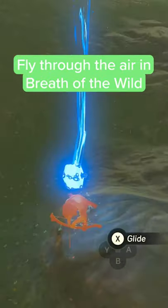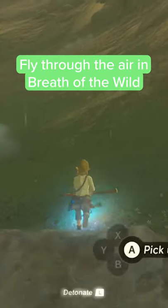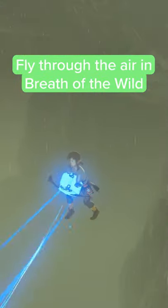Important things to note: Link will fall if you stop holding B or a direction on your joystick. And if you want to build speed, you can simply do it by wiggling the left joystick.